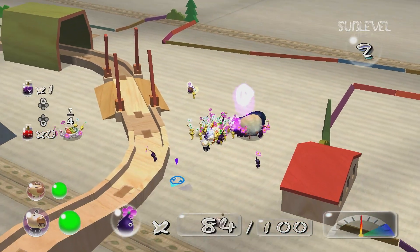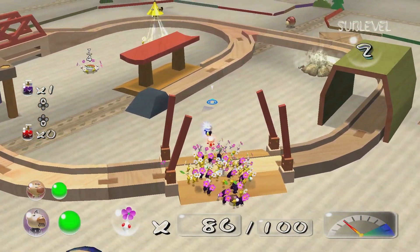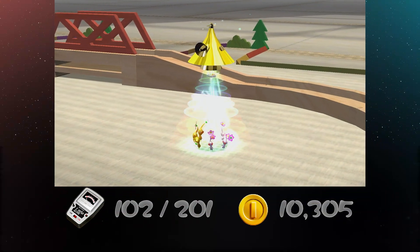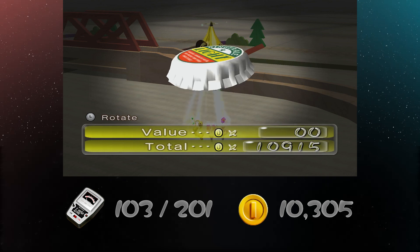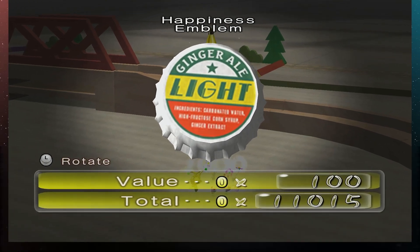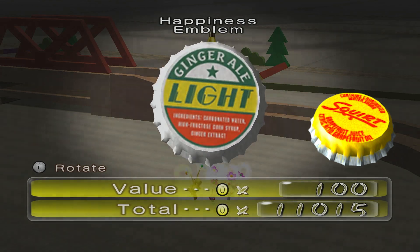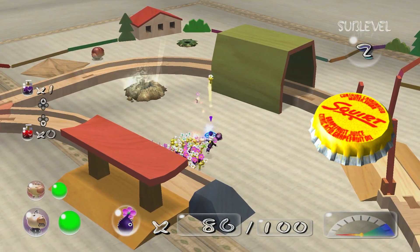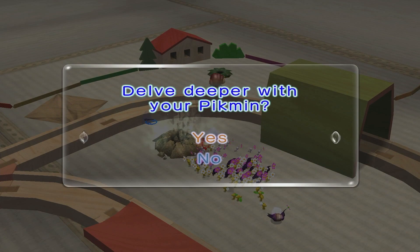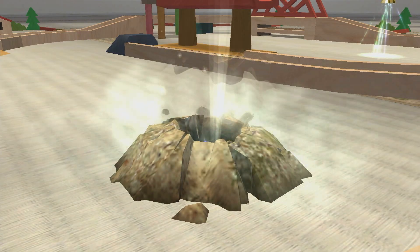Breadbugs. We don't have to destroy that breadbug, and we're not going to. But I thought there were three treasures on this. Ginger Ale Light. Happiness Emblem. I believe this guy is a standard branding — it's been rebranded. We did manage to find all the treasure, which means that breadbug gets to live to eat and harvest for another day.